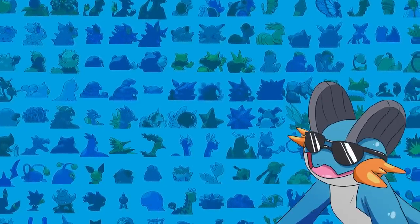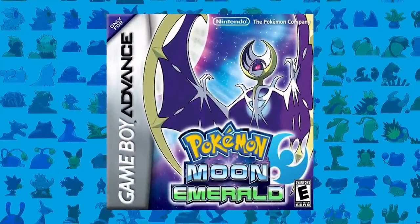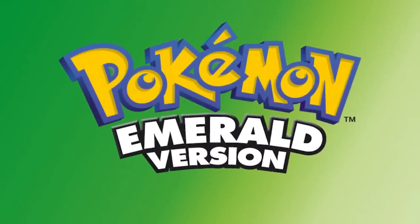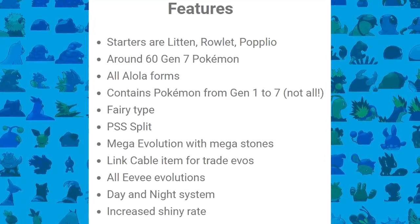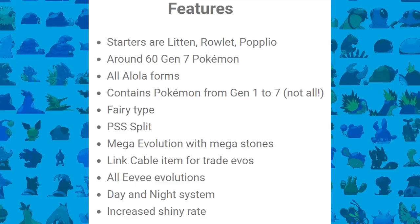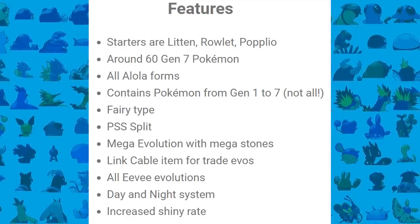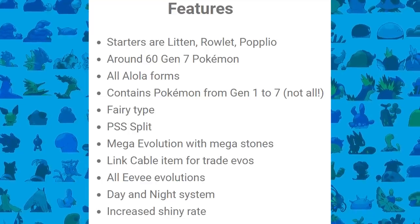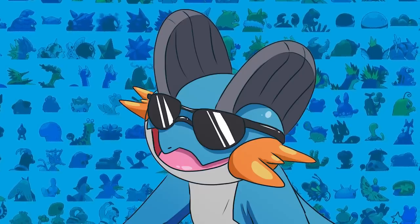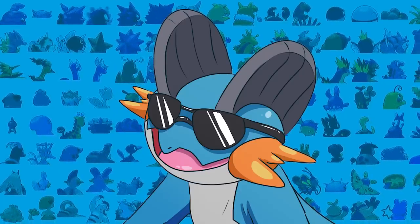Hello everyone, my name is Zwego and welcome back to another video. Today we're going to be taking a look at the ROM hack Pokemon Moon Emerald. It's basically just base Emerald but with a lot of changes. For example, there are Pokemon up until generation 7, the physical/special split, a day and night cycle, and just a lot of other quality of life changes. But one of the most important things is that it has increased shiny odds, so I thought why not complete this great ROM hack with only shiny Pokemon.